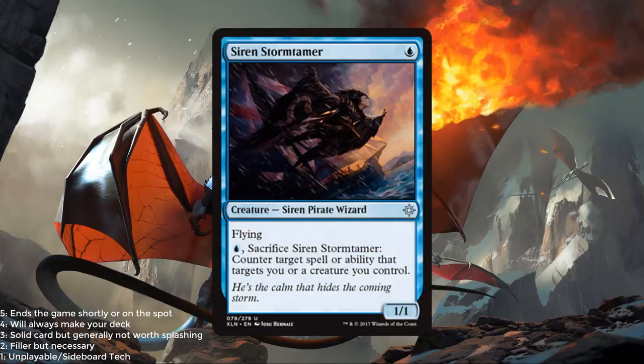Siren Stormtamer — a blue for a 1/1 Siren Pirate Wizard. It has flying, and you can pay a blue and sacrifice it to counter target spell or ability that targets you or a creature you control. I like this card a lot. As a 1-mana 1/1 flyer it's kind of annoying in the later game, and the ability to sacrifice it and have that turn-aside effect is really, really good. You can counter a big removal spell for your better creature later on. I'm going to give this a 2.5 out of 5.